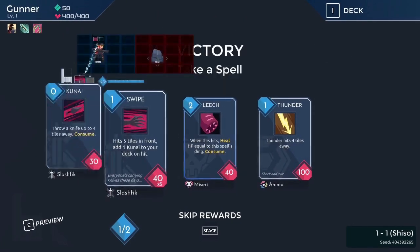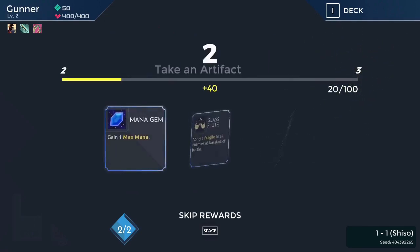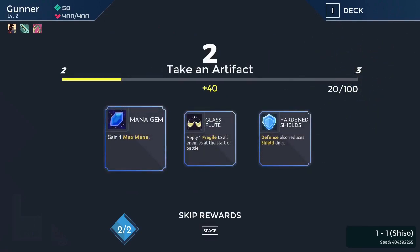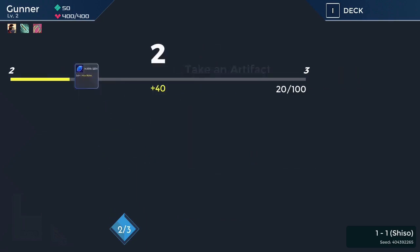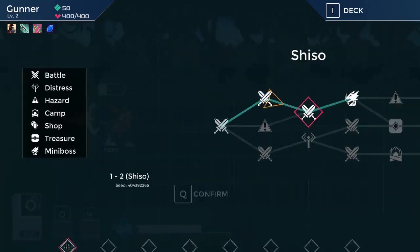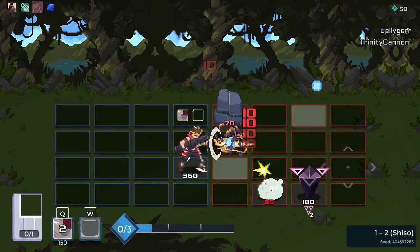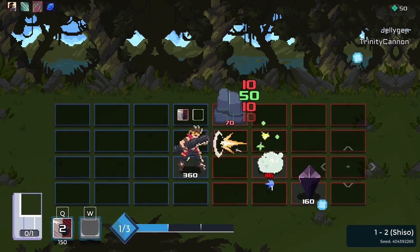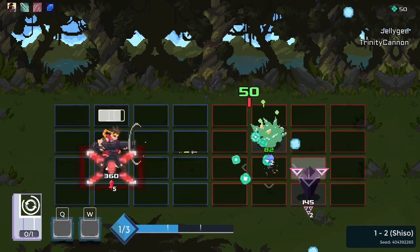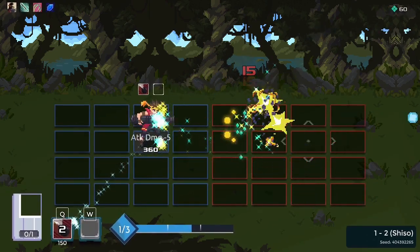Leech might be okay but I have so little health, I'm gonna skip it. Ideally you want Soul Food or something — Fragile is not that useful. Anything that increases our max health would be nice. I already lost some health there; maybe I should have gotten Leech. Shuffle, shuffle, shuffle — extra damage die, all right good.